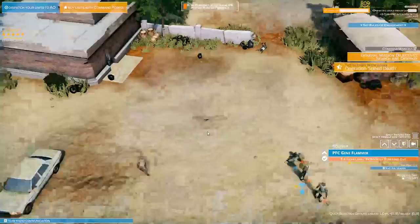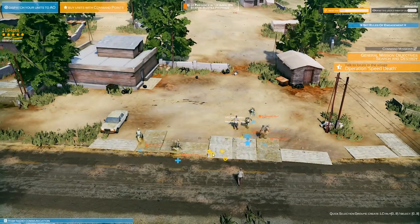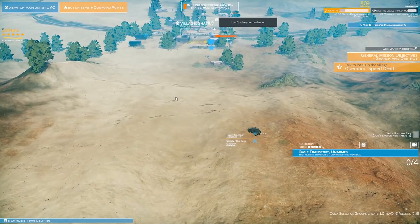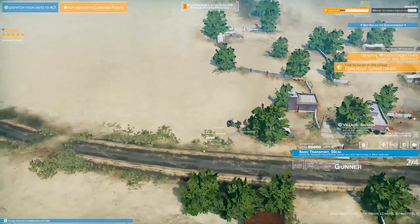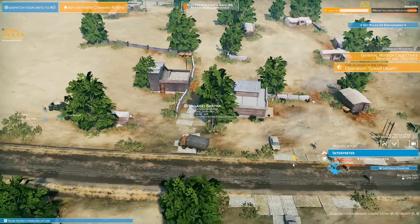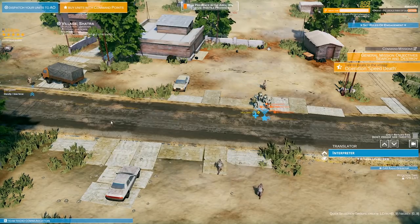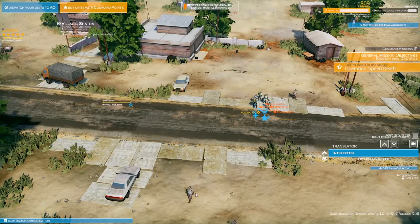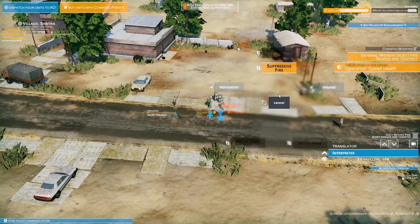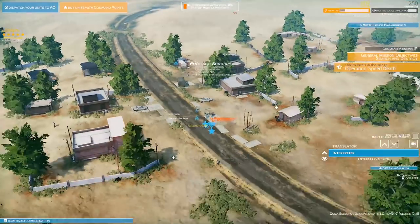Let's go on with what we're supposed to do - checking out all the locals. Where's our translator? He was the interpreter inside the Humvee, still there. Come on back. I want to chat with a local and see what we can do - but I can only see engage and movement options. I don't want to engage, I want to interpret. Looks like I can't chat with locals yet - we might be looking for a village leader or a specific home.